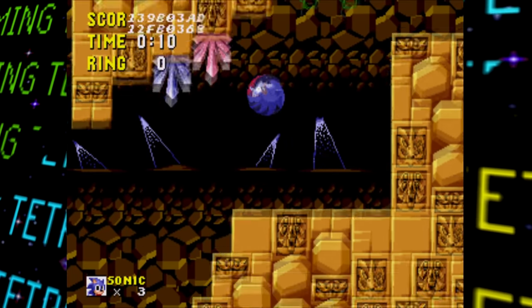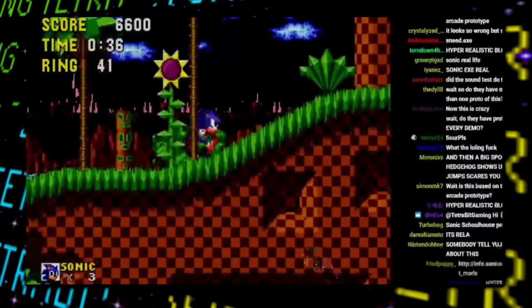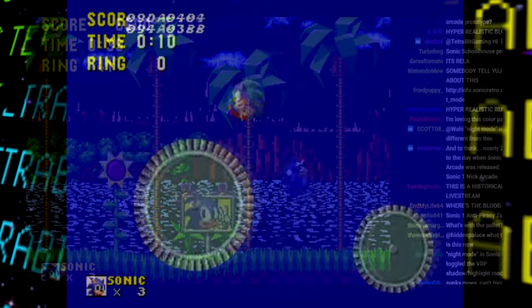There's also an unused level color palette believed to have been meant for Green Hill Zone, showing what the stage would look like with it applied. Some believe it may have been for a once-planned night mode version of the stage, but that's currently just speculation.